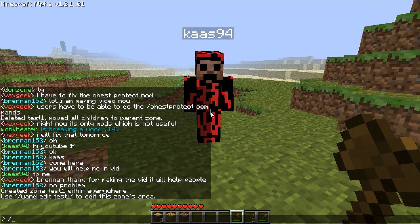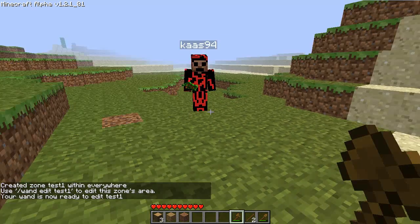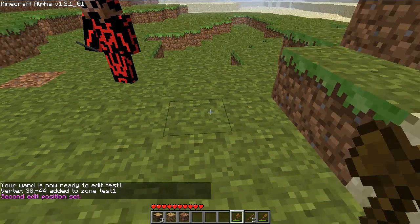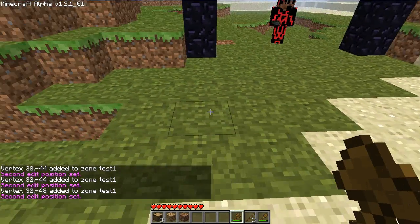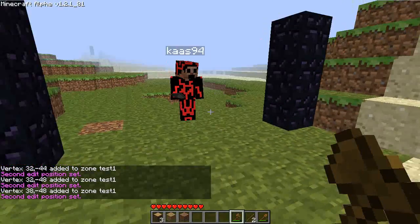Now you need to do 'slash wand edit test1' because that's the one you just created. So now we're going to create the boundaries. We're going to do 1, 2, 3, 4. It can be any shape, but right now this is the shape that we're going to use.